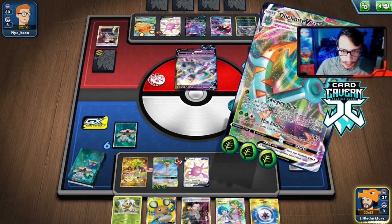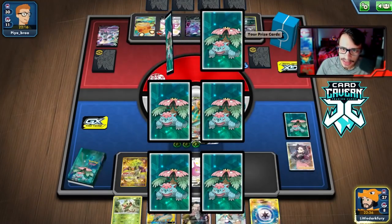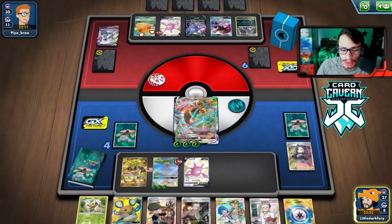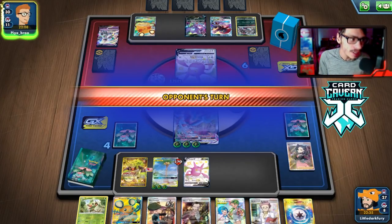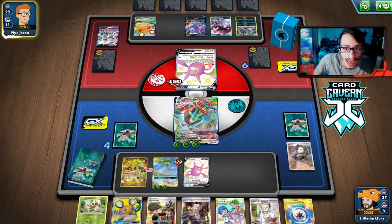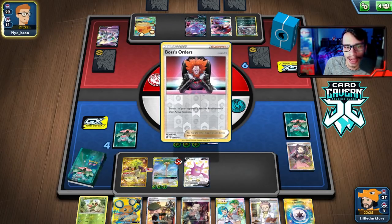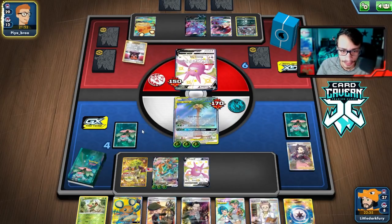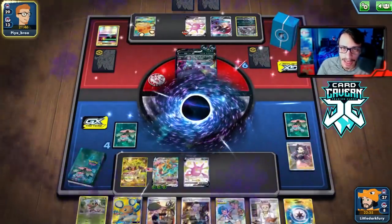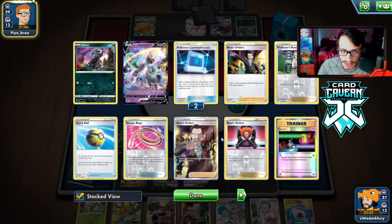Max Anchor for the KO — let's get this Rapid Strike Aggron out of here. There's a chance they go into another Librahorn. Some viewers asked about playing Weavile in the deck — I did consider it. I thought Weavile could be a good inclusion. They had the KO on my Egg Route — I guess they actually had Boss. That should be their last Boss though — they only play three, so I'm imagining they're only playing three too.